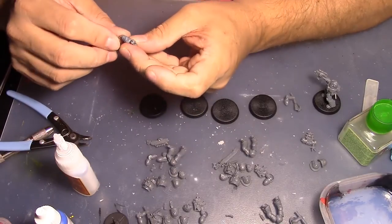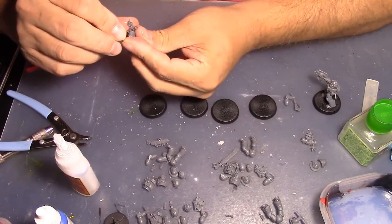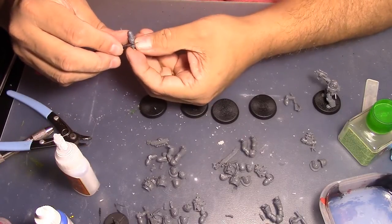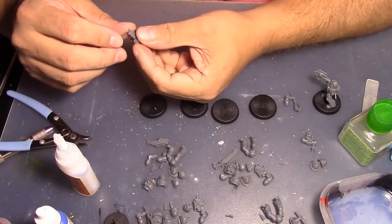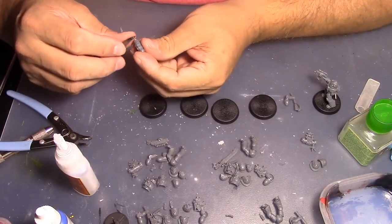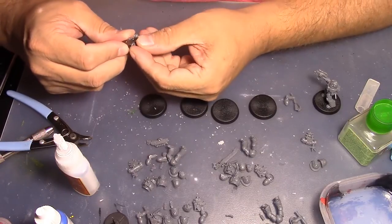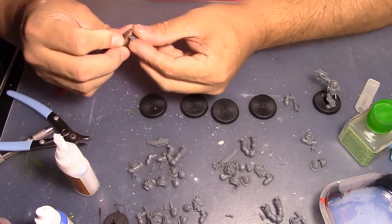If you do that and that one guy gets stuck somewhere, and the opponent manages to focus their whole kill team on him, then you're in trouble because all your special is gone. You're just dealing with regular dudes and you don't have many tricks up your sleeve. You've got to pair the specialist ability with the loadout of the model you give it to.